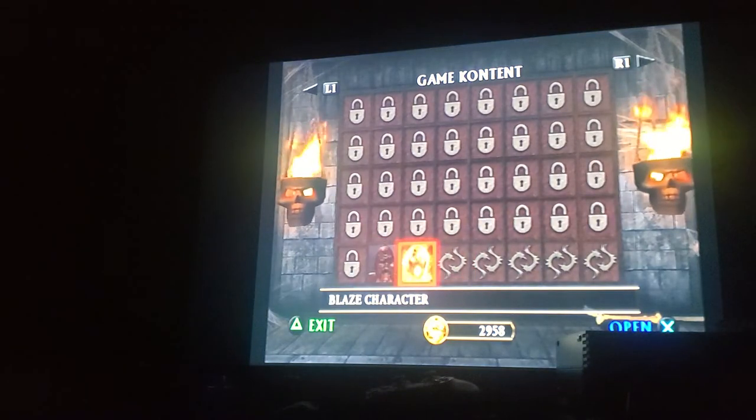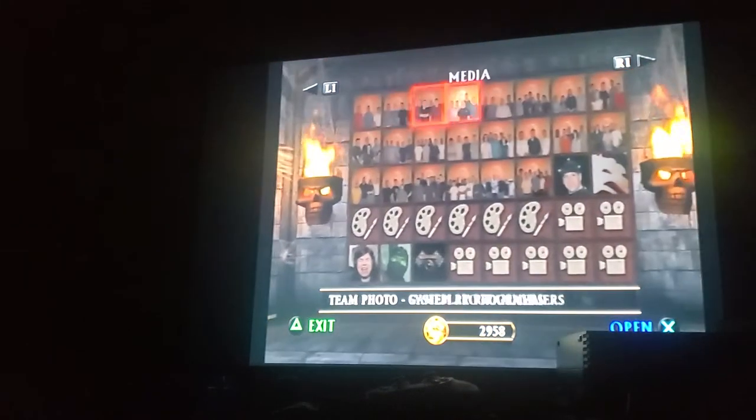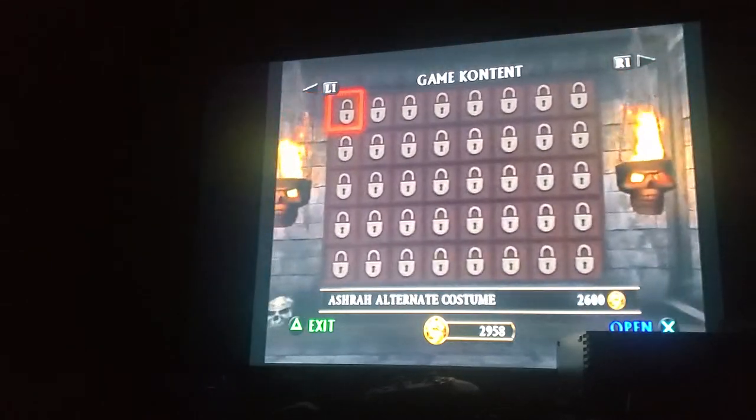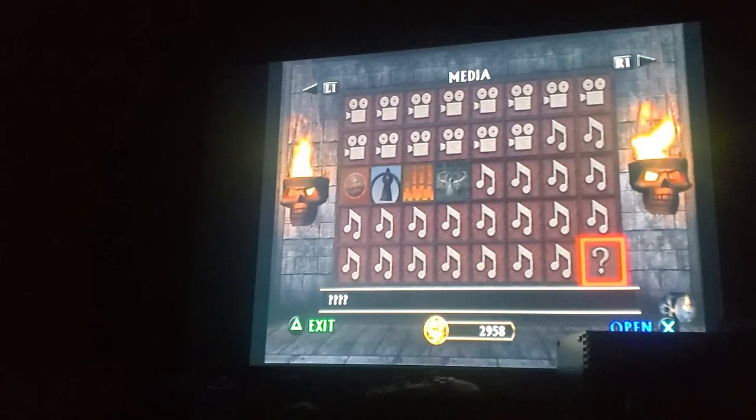And then you gotta go to the Krypt, by the way, in the PS2 version. Go to the Krypt and then just enter the codes. Just go here and run R1 two or three times, then click on this and you can add another code in.